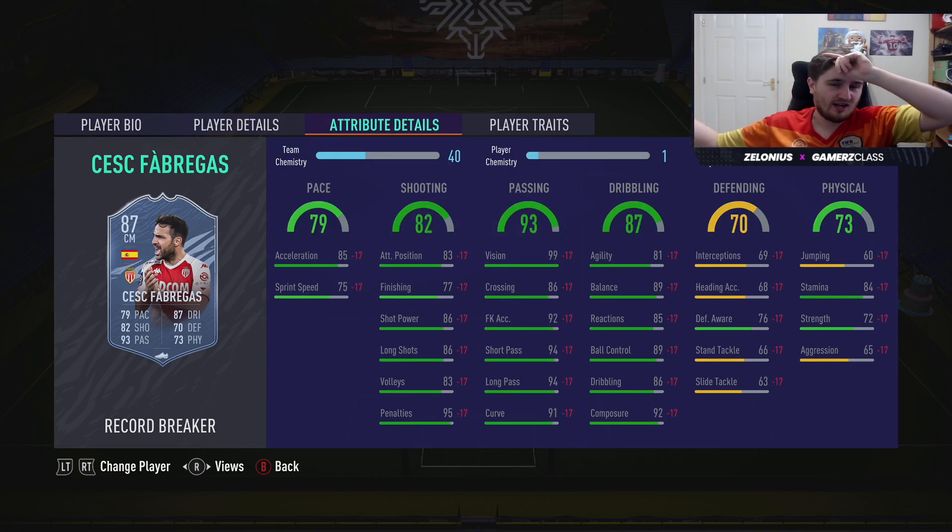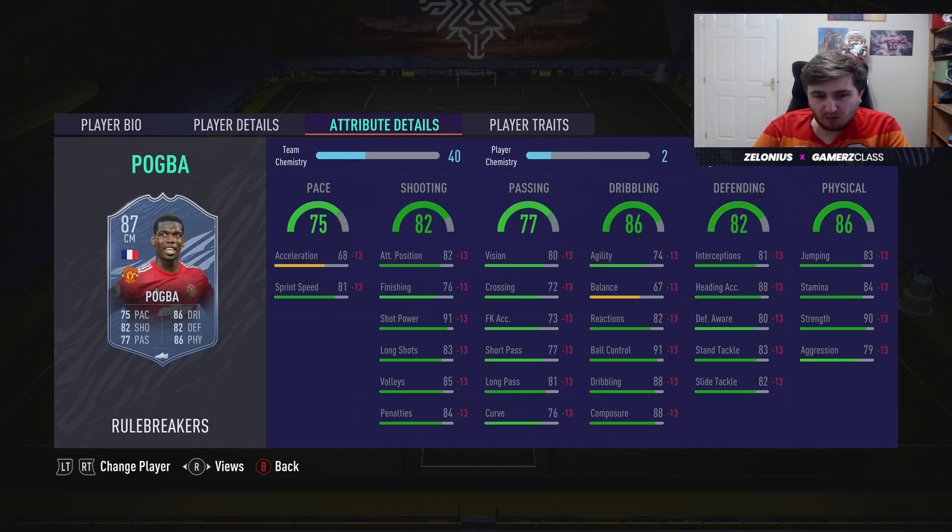Fabregas — a bit different, only three star three star. I don't know why they couldn't give him a four star weak foot for this card — his passing is insane, he's got very good dribbling, he's not even that slow. As a CDM this Fabregas is pretty damn good. If he was four star four star it would be an amazing card. Pogba — pretty decent, I just think he's overpriced. I can't make a list without putting him in but I don't think he's worth the coins.